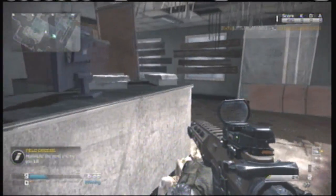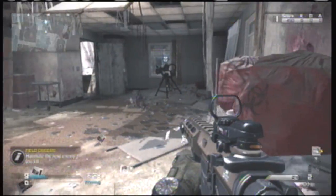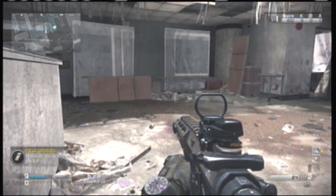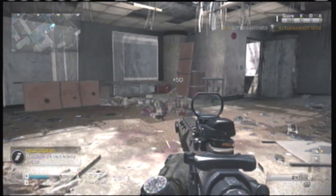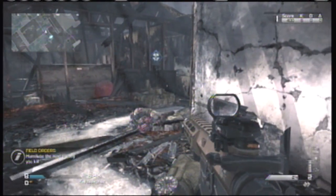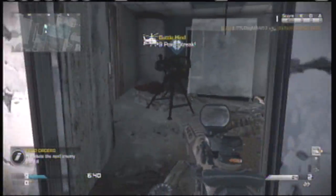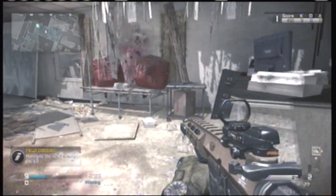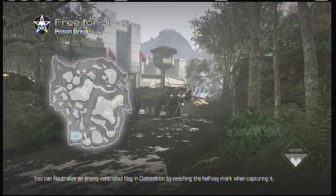With this IMS and sentry gun combo there's absolutely no way that anybody can get anywhere close to you. I like to sit right here — people can come in the window, watch out for that — and help shoot anyone coming up the stairs, but normally your sentry gun just takes care of them. Just camp it out right here until you get your next killstreak. I go with the helicopter, works really well on this map. This is one of the best IMS and sentry gun combos on all the maps.